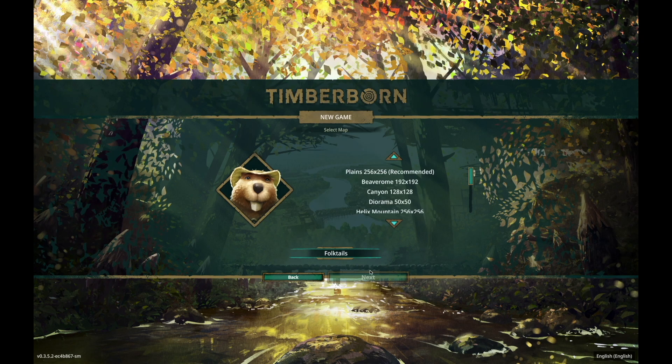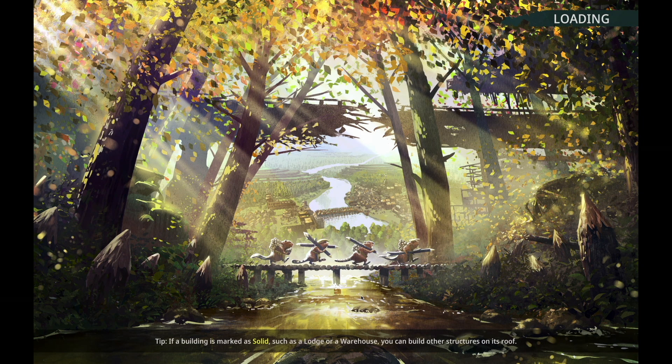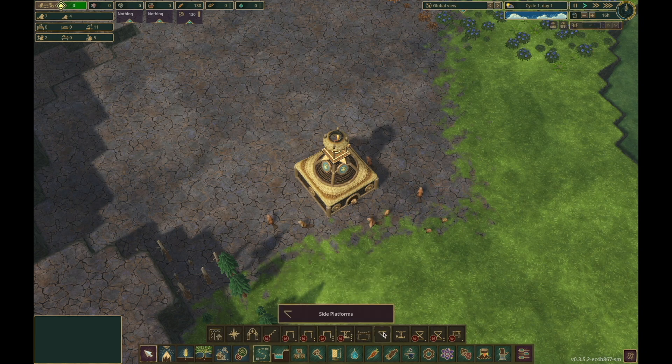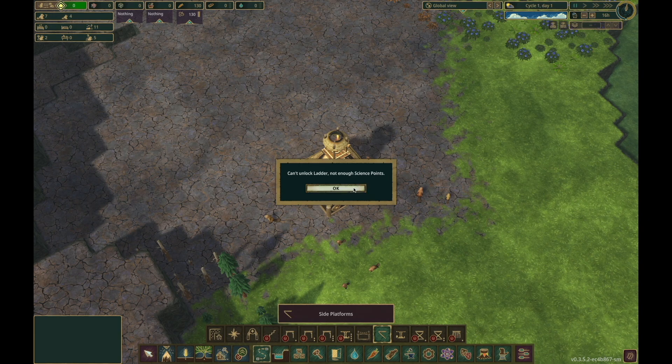Now I'm going to start a new game with the folk taste function, and here at the bottom we can see the new maps we just downloaded. Let's choose a random one, leave the difficulty at normal and start the game. Under the power category we can see the new vertical power shafts, and in paths and structures there are the side platforms and the ladder. So it looks like everything is working and that's the end of the setup.